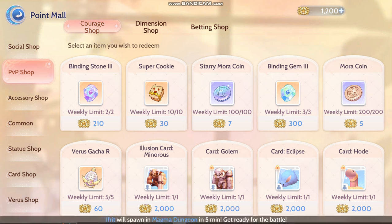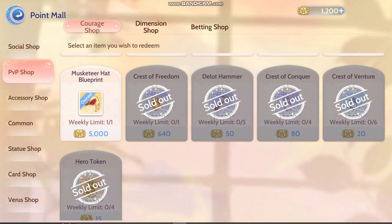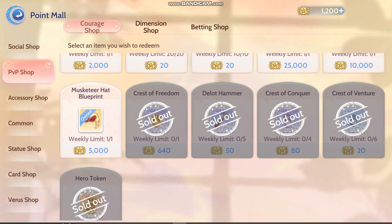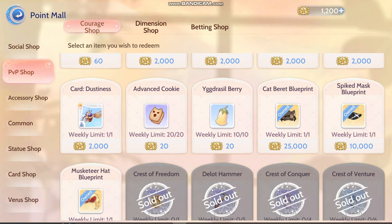Courage Sharp. Usually I buy these two, but lately we've been lacking Courage — Emblem of Courage Moon. So the most important things are the titles. Since I am forfeiting my Moon Emblem, I am buying all the titles from here: Chapter of Freedom, Delt Hammer, Crest of Conqueror, Crest of Venture, and Hero Token. Hero Token is quite important because you can get Crest of Conqueror and Crest of Venture from Time Space Abnormality. Other than that you can just skip the rest.